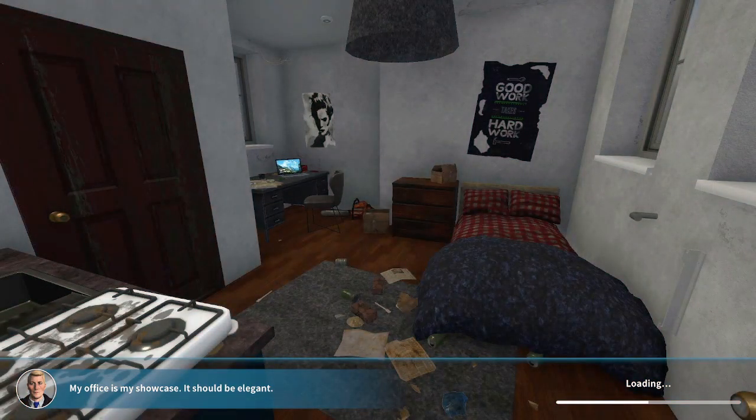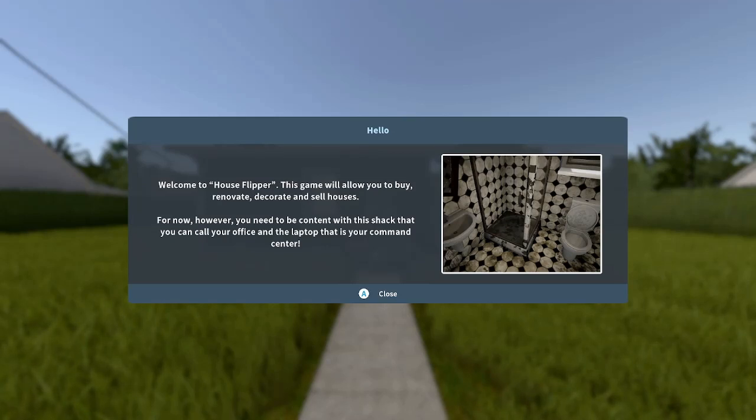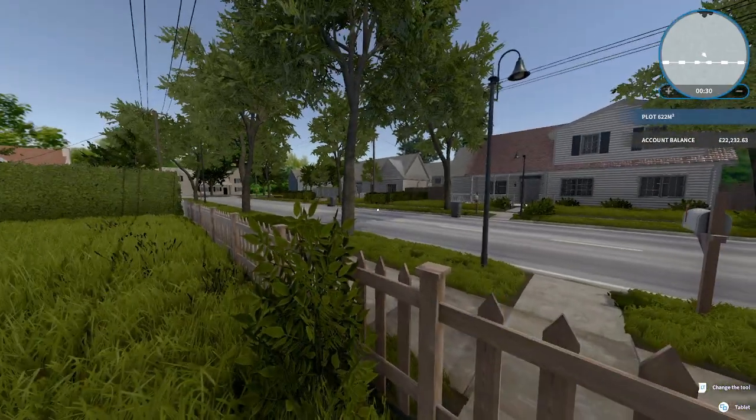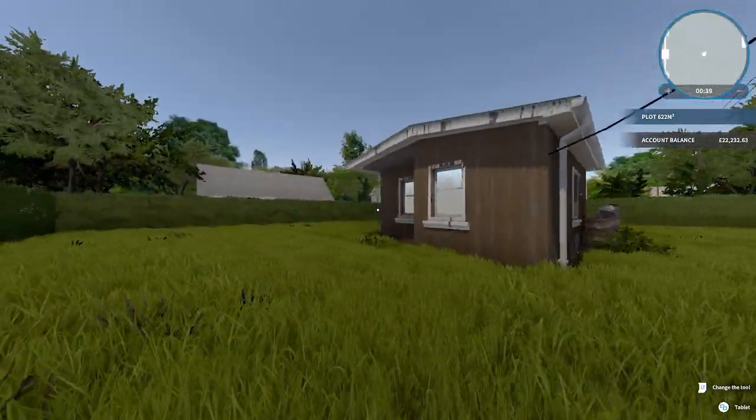The game opens with some text: 'My office is my showcase, it should be elegant.' I don't know who that is or why they're telling us about their office. This room looks pretty great — a pretty nice looking house. You've got your bed, your desk and your kitchen all in one convenient room. What more could you want? Hello, welcome to House Flipper! This game will allow you to buy, renovate, decorate and sell houses. Hell yeah, isn't that what we always wanted!